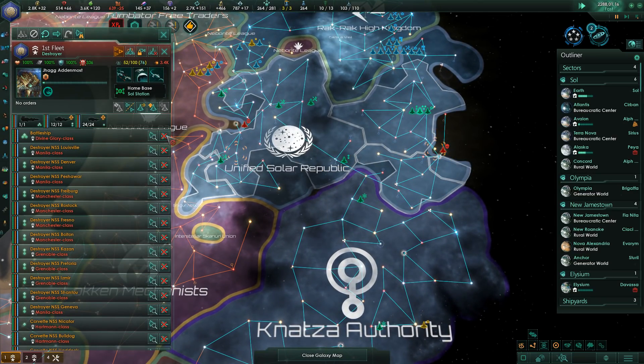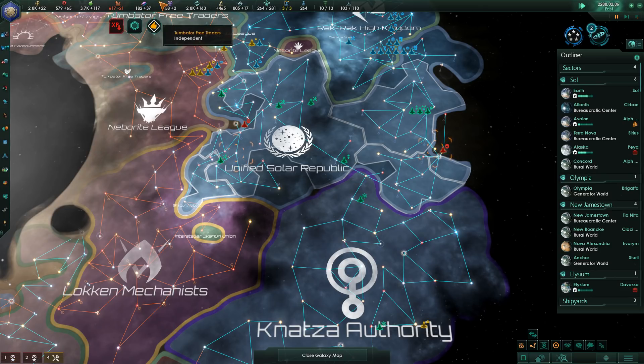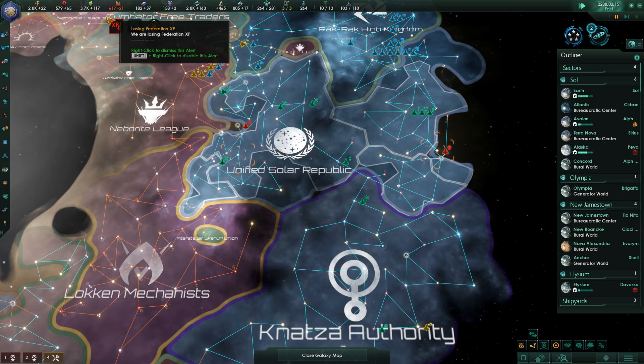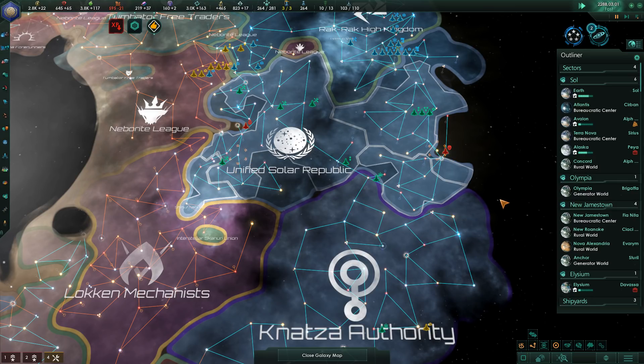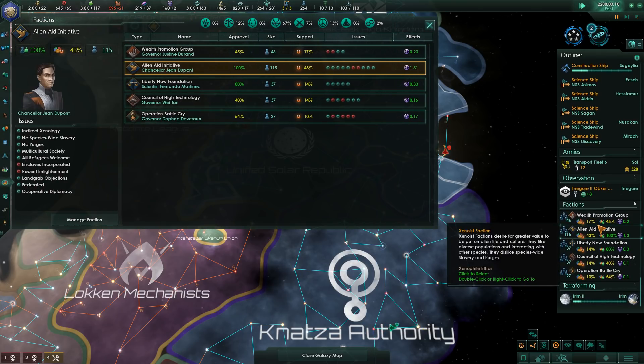I really need to get some additional alloy production going. I've been focused on resolving the consumer goods shortage and I need to resolve it, but we've got a lot of food right now. Speaking of factions, let's look one more time at our faction situation.